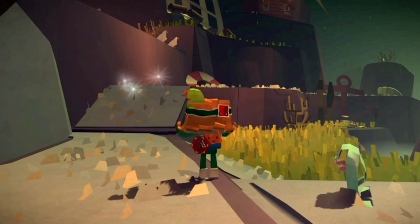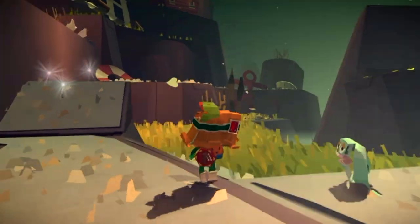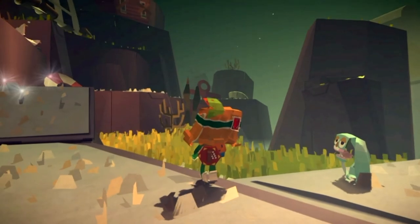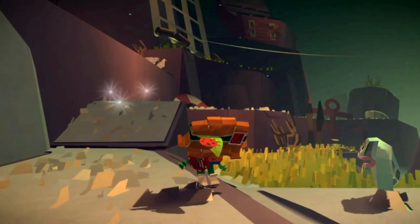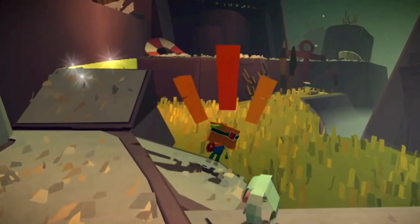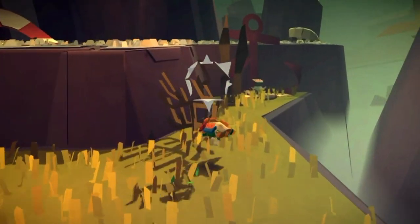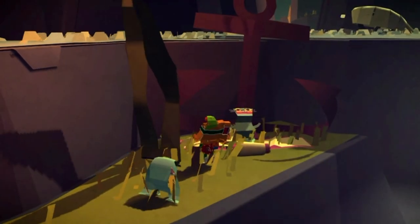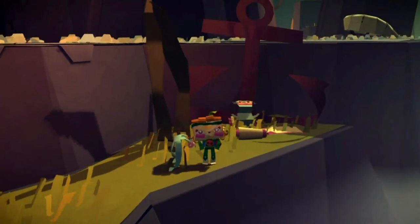The final present for this level is in this area here. You will see an anchor in the distance and also a house. Head across the grass and just keep going, and the final red present is just here next to this anchor. That's it for this level.